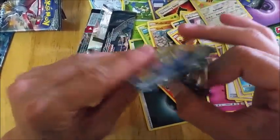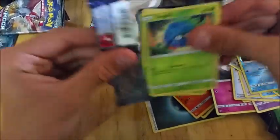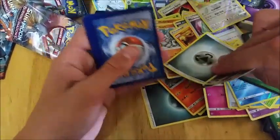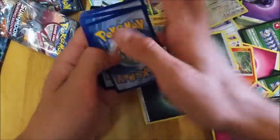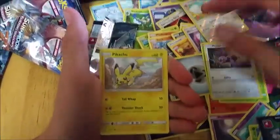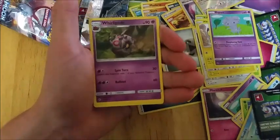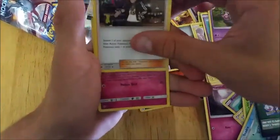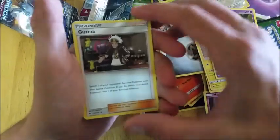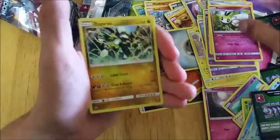Haven't got our ultra rares yet, hopefully this pack. So we have Tangela, Jolteon, Noibat, Pikachu, Espeon, Whirlipede — oh, Guzma! That's nice. These are still pretty good in the standard format at the moment. If we could get a full art of these that'd be awesome. Got a Ribombee, Zygarde, and a Shining card.